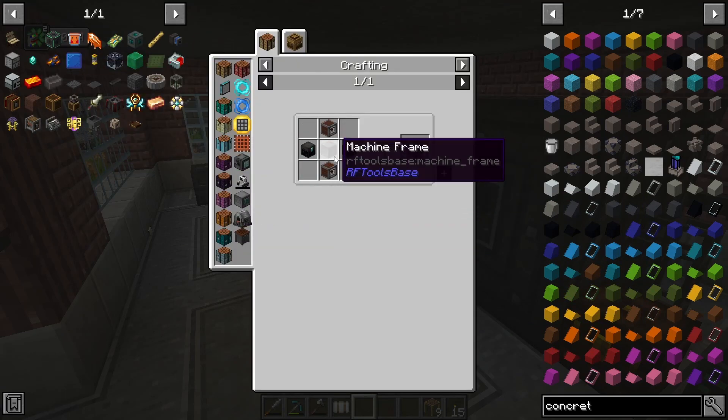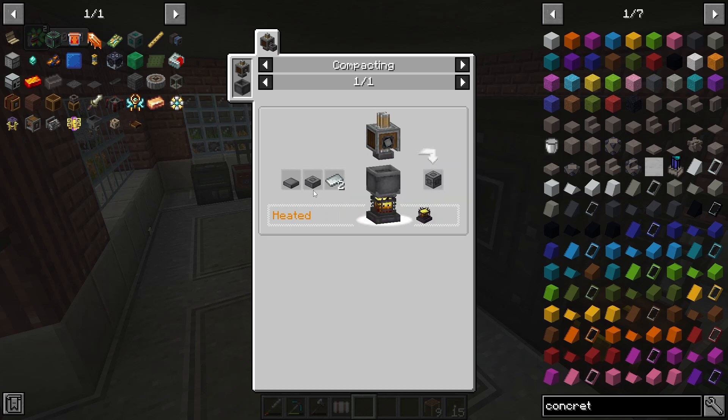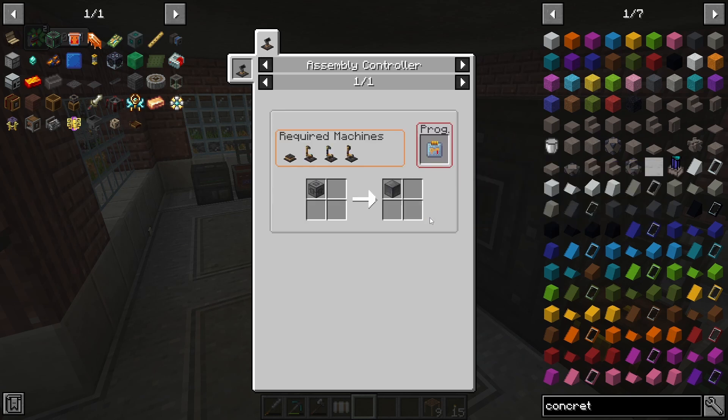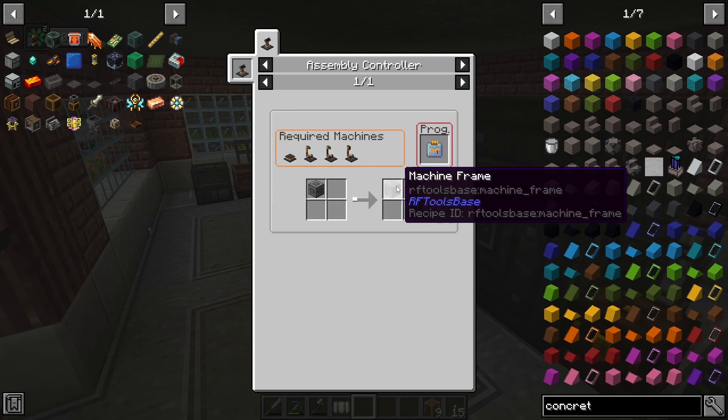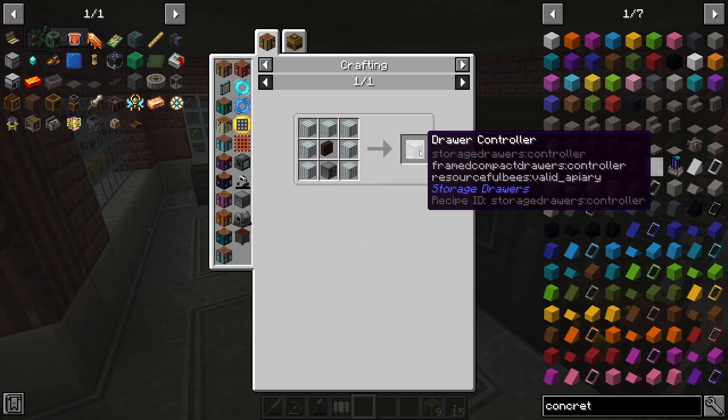If we look at the Drawer Controller, where we left off, we obtained this coated machine frame top, so we will need to compact it into a rough machine frame, which we're then going to have to use in our assembly controller to turn it into a machine frame, which will finally let us get to this craft and finally the Drawer Controller.